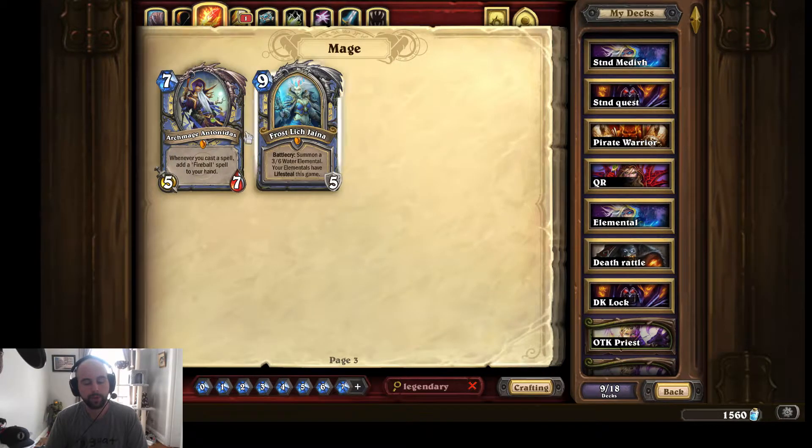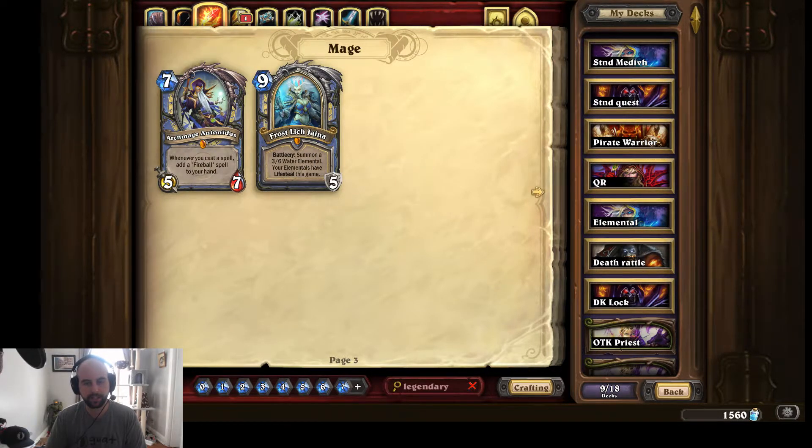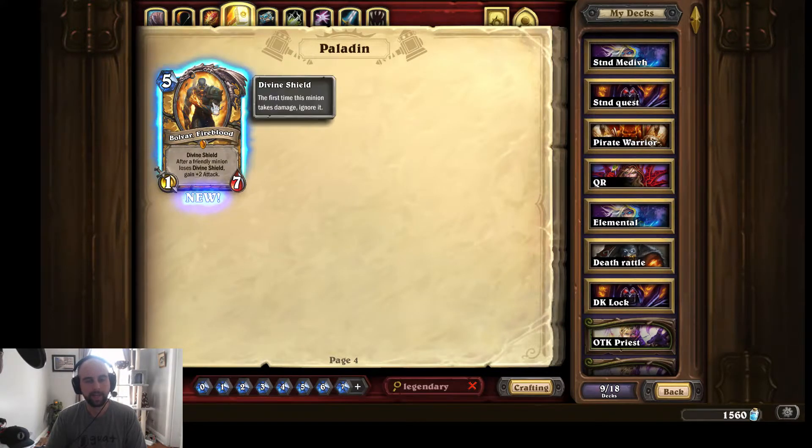I have Frost Lich Jaina, which is awesome that I got in the new expansion, and Antonidas, which is a good must-have. I got Bolvar Fireblood — the Paladin legendary — when I was doing the Lich King expansion opening. To me, this card — I don't love it. Starting off as a 1/7 is interesting, and it gains attack after a friendly minion loses Divine Shield. It would be better if, for every minion you summon with Divine Shield, you get plus two attack.